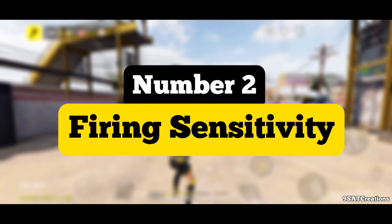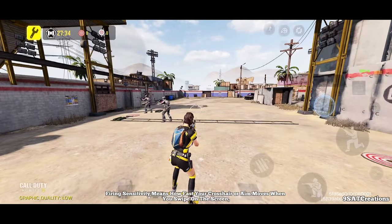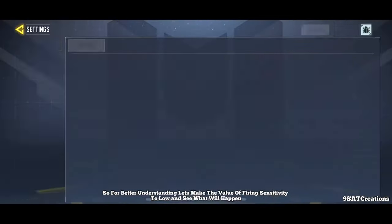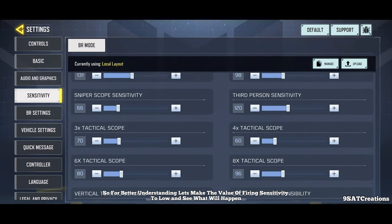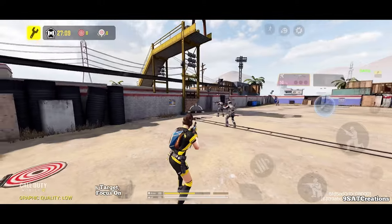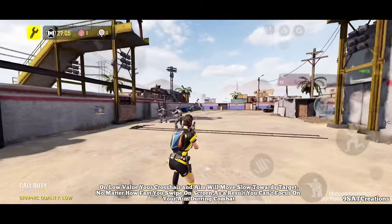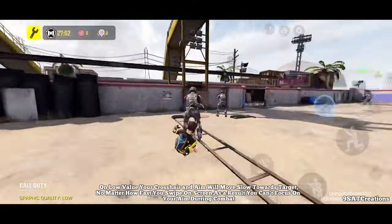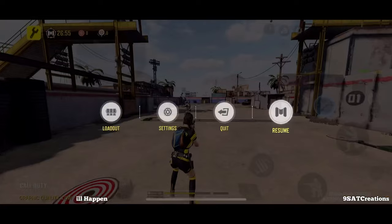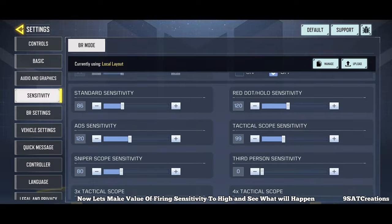Number 2: Firing Sensitivity. Firing Sensitivity means how fast your crosshair or aim moves when you swipe on the screen. For better understanding, let's make the value of firing sensitivity to low and see what will happen. On low value, your crosshair and aim will move slow towards the target no matter how fast you swipe on screen. As a result, you can't focus on your aim during combat.